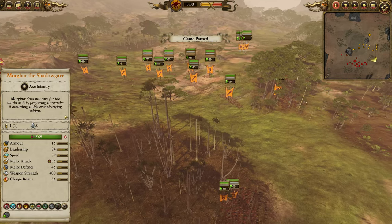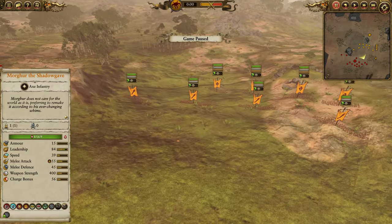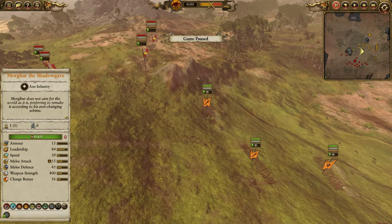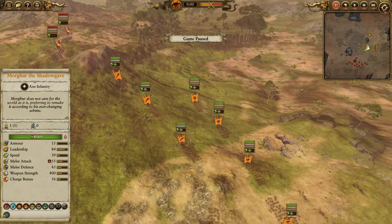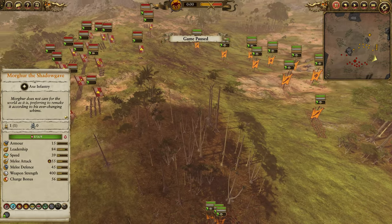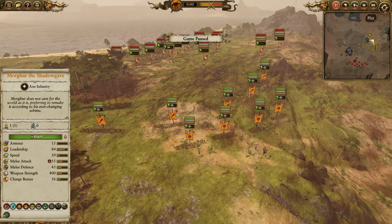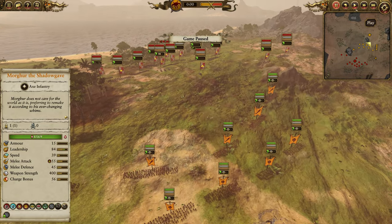My plan is to overload this flank. I've got the right side of my formation anchored against this impassable terrain. I'm gonna have to circumnavigate some terrain here, but now let's go into live, and I'll quickly go through my process of how I would analyze my opponent's army in battle.